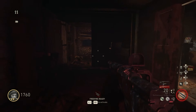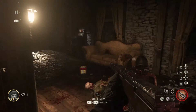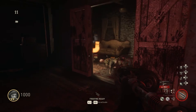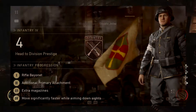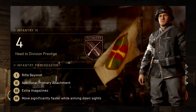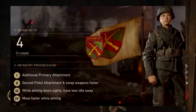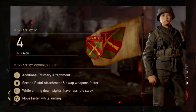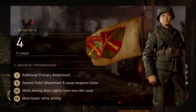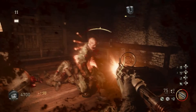Now let's look at the division perks — they've changed every single division, adding new items and perks or keeping some old ones. Starting with Infantry: the old version had rifle bayonet, additional primary attachment, extra magazines, and move faster while aiming down sight. The new Infantry has additional primary attachment, secondary pistol, swap faster at tier 2, less idle sway at tier 3, and move faster while aiming down sight at tier 4.